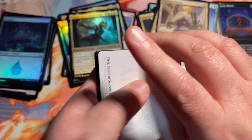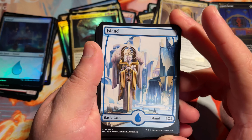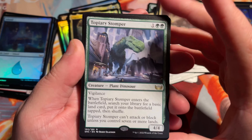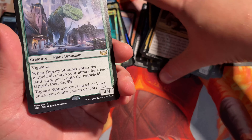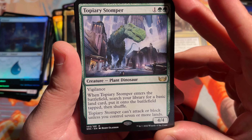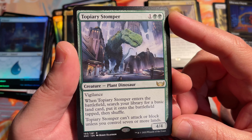Onward to the next pack. Oh look at that art — that island is going to be really pretty in foil. I like that, very beautiful. Topiary Stomper is our rare. I know they have a special full art version of this. Not sure if this card will actually get played, but it does search for a basic land card, put on the battlefield tapped. It is a dinosaur, so it'll go in some dino decks for EDH players that love dinosaurs.